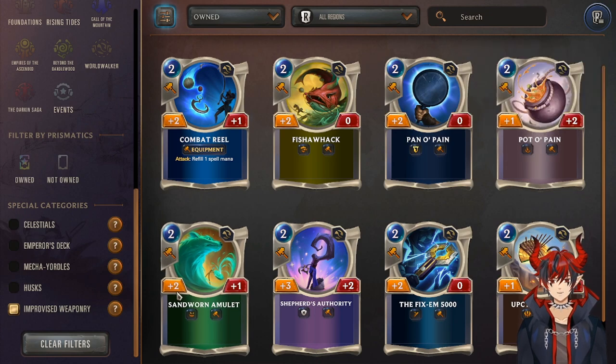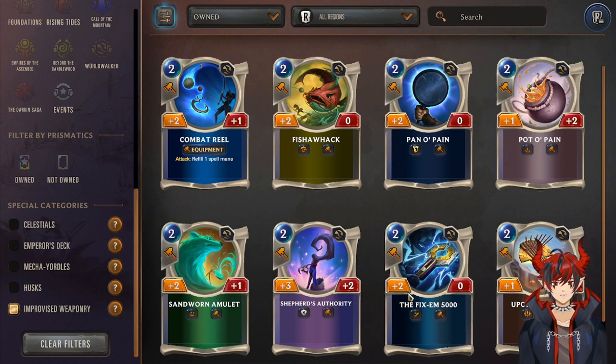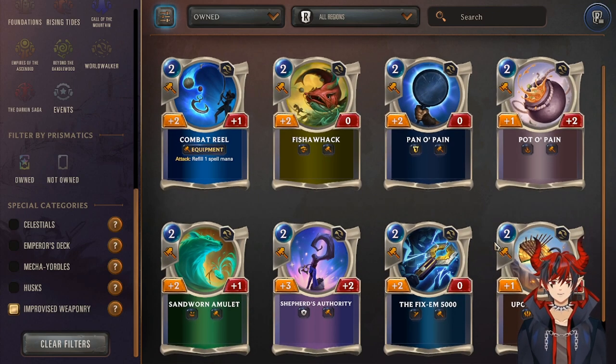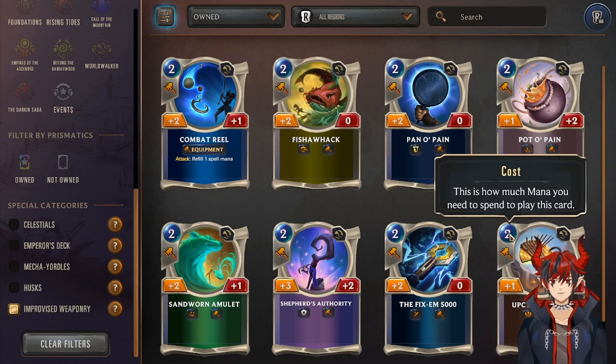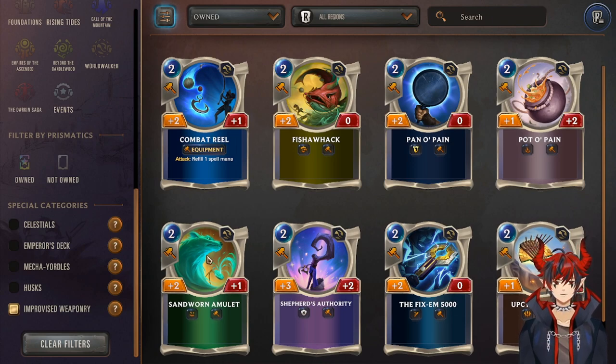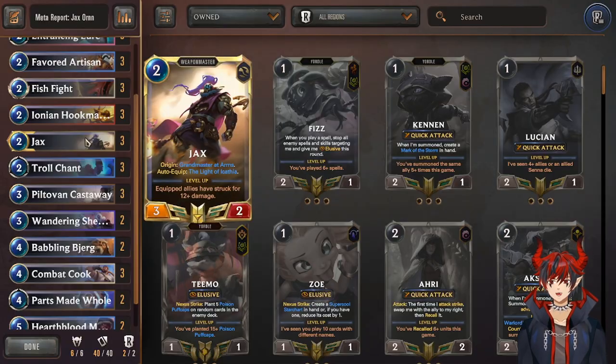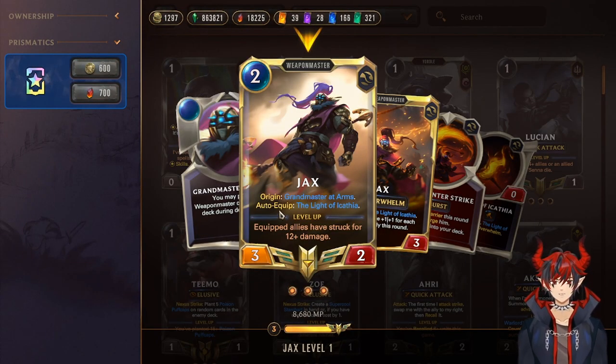The main weapons you want in this deck are Scout and Overwhelm because those are the highest value. Tough is really good in certain matchups, quick attack is obviously very good, fearsome is fine. Scout and Overwhelm weapons are great because you get to bump them up with Forge over the course of the game and then they're absolutely insane. You can put them on Ornn later and they become the best options for your win con.